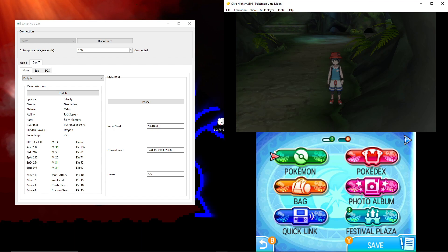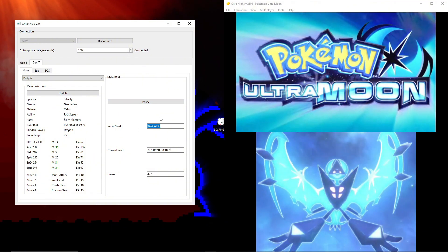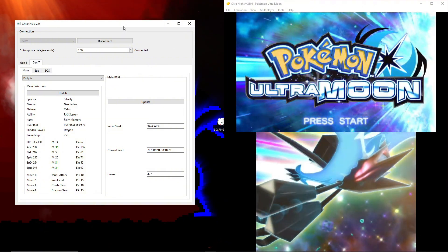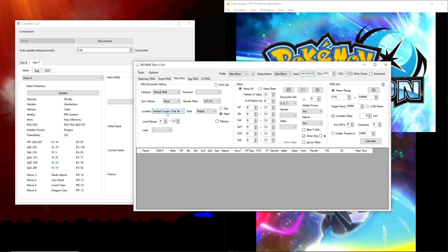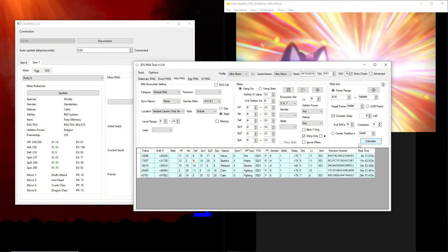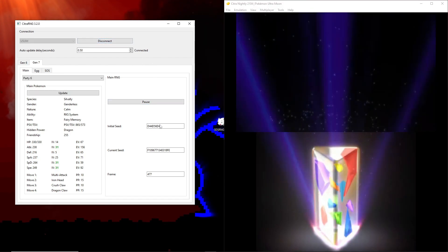From here we're going to disconnect, undo frame advancing, and restart the game to get a new initial seed. Connect and update to get the new seed. I should mention: this program is kind of finicky and disconnects frequently or causes an infinite loop. Once you get your seed, go to the seed area, paste it with Ctrl+V, and you'll have all the details filled out — shiny only, Verdant Cavern slots. Calculate and... that's not good, we don't want to wait that long. Disconnect and restart to get a new seed.